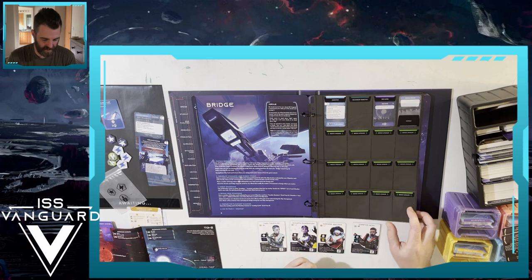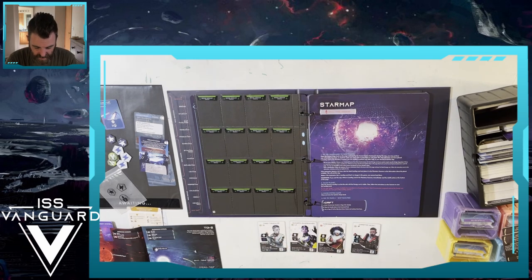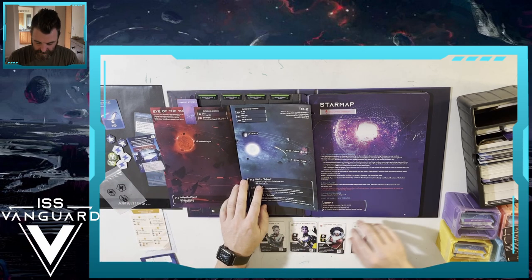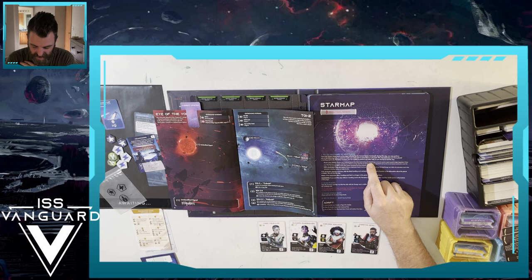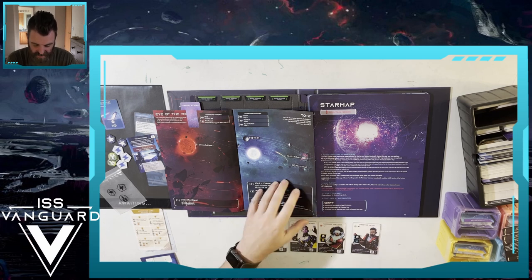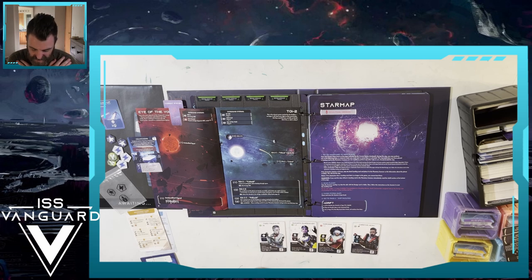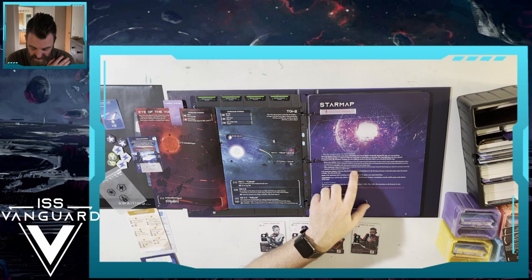Star map / scouting mission: fly the ISS Vanguard to new places. Open the systems map book to the page indicated by the current system bookmark. During this step you may perform any of the following tasks in whatever order you want, as many times as you want. This step ends once you have placed a landing card in the planetary scanner, are unable to perform any other task, or you choose to end the step. You may fly to a new system by choosing from those listed and paying the listed energy cost. You may also visit a destination within the system and pay the listed energy cost.